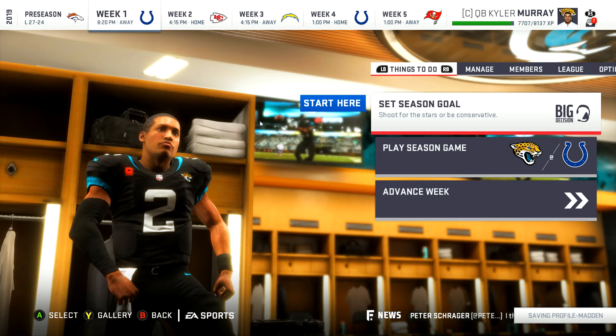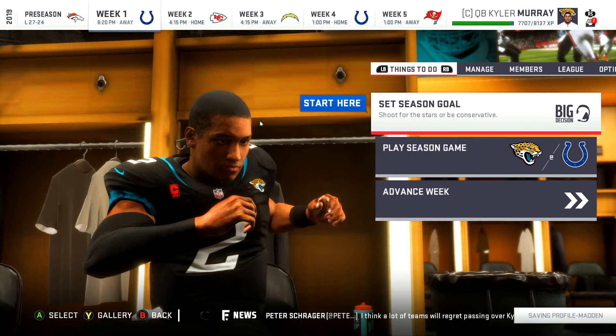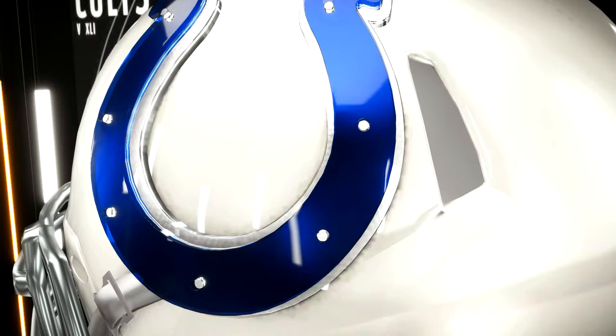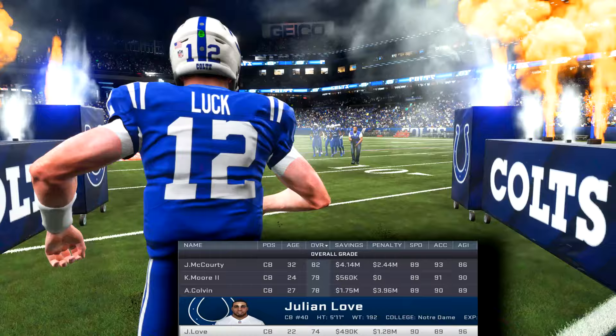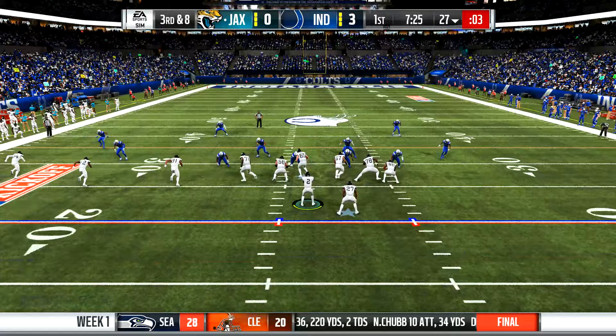What's good YouTube, it's your boy Pablo, welcome back to DG Sports. I'm bringing you guys another episode of the Kyler Murray Madden 19 career mode, and this is the episode where we finally get to see meaningful football. We are past the preseason, getting into Week 1 of the regular season. This will be a divisional matchup versus the Colts — these games are always important, and it's a prime time matchup versus a division rival.